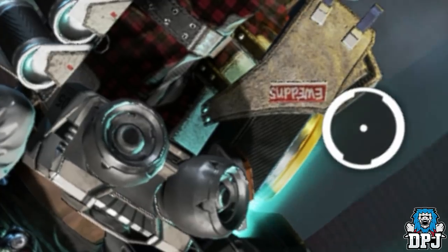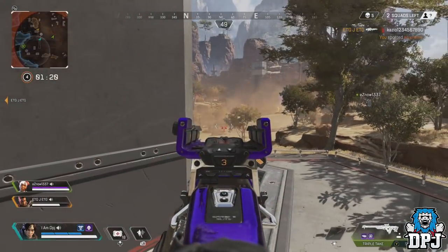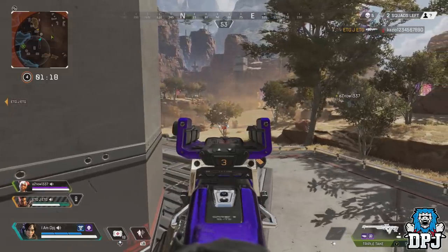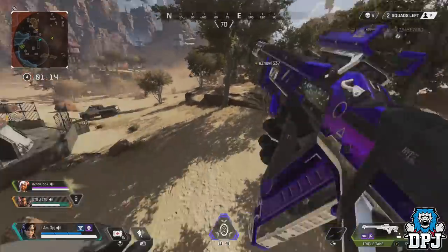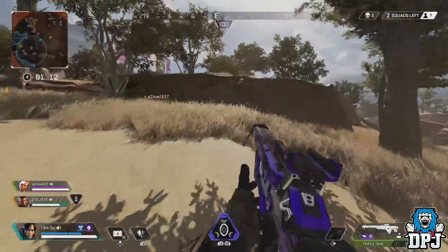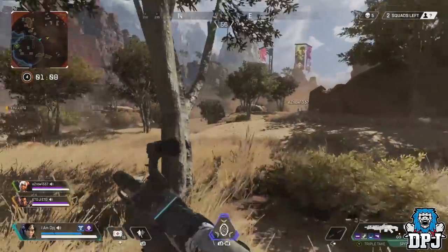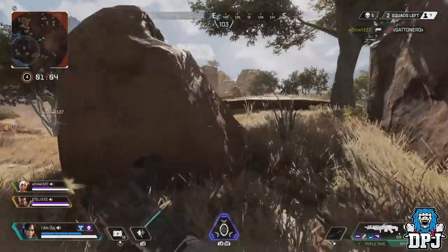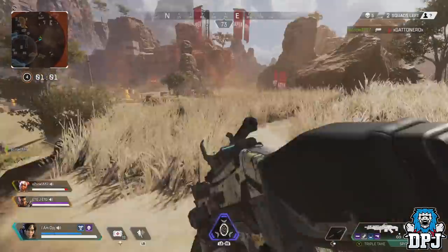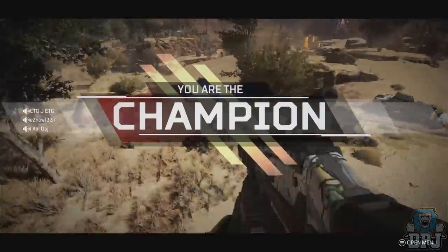And there we have it guys — hidden in-game messages, secrets and easter eggs. With the battle pass basically here with Season 1, I expect there to be a load more of where these came from. But on that note, we've come to the end of the video and I truly hope you enjoyed it. If you did, leave me a like — it really does help out. If you're new around here and enjoy daily Apex Legends videos, be sure to subscribe. And if you never want to miss a video, turn on content notifications by hitting that bell button. I hope you enjoyed it and hopefully I'll see you on the next one.